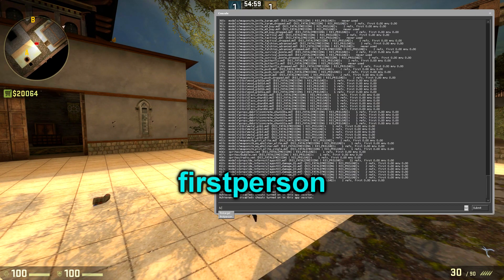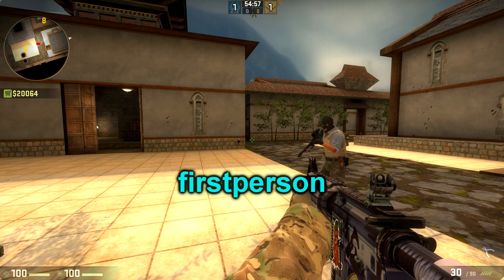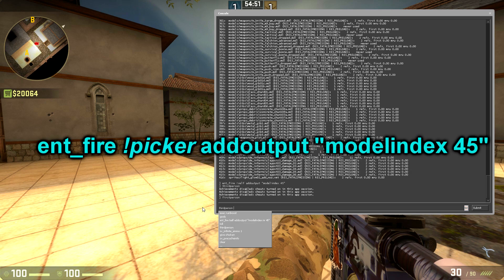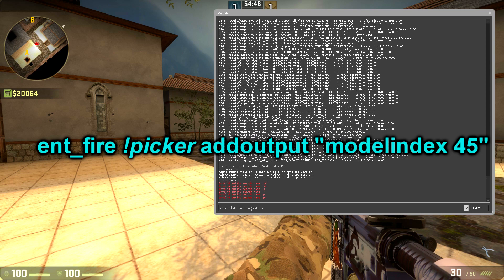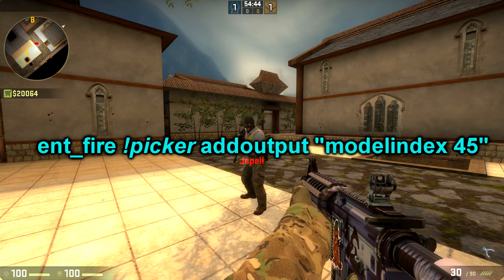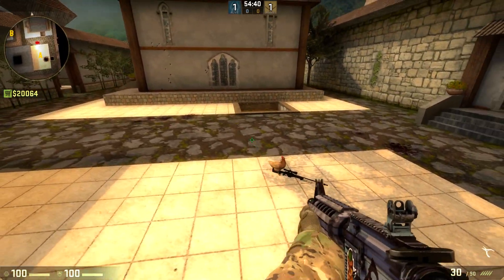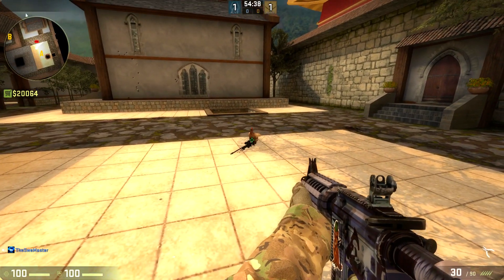If you want to go back to first person, type 'firstperson' into the console. And if you want to make your friend turn into a chicken as well, you can use this command instead — change the '!self' to '!picker'. Be sure that you're aiming at the player you want to transform while you execute the command in the console.